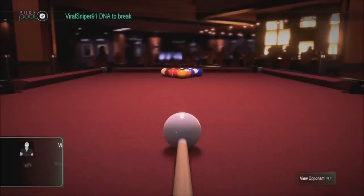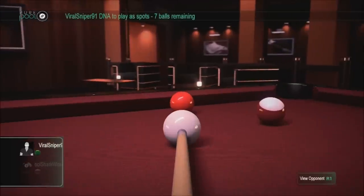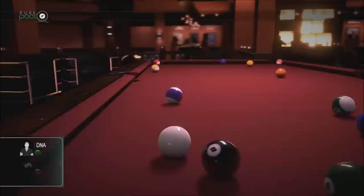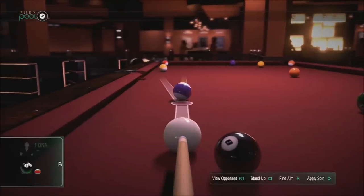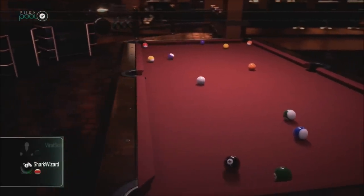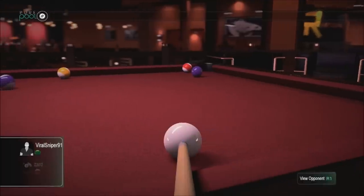So now he's offline but I can actually challenge this guy. We're going to challenge him in US 8-ball. We're both level one and he just broke — got a heck of a spread on there. Now you guys will see how the computer uses his DNA. You're kind of like playing a real person, even though it's not in real time — you're playing what the computer thinks is his DNA.